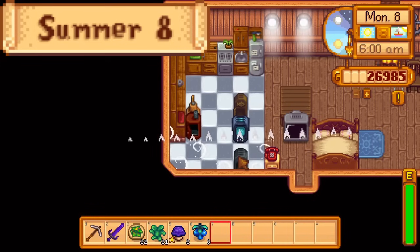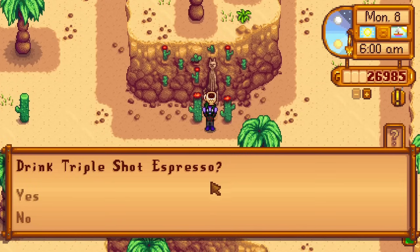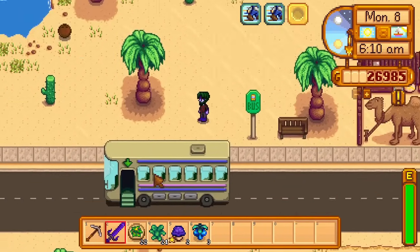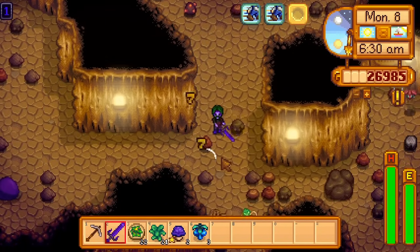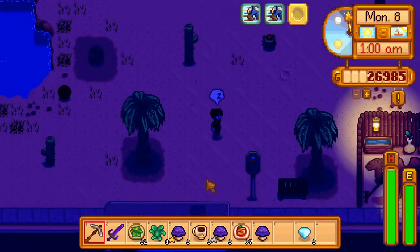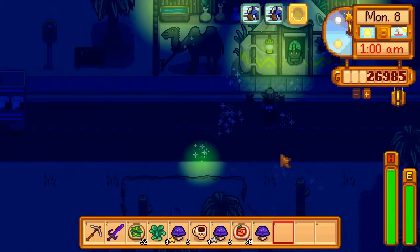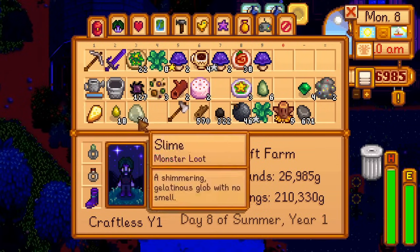Day 8 of summer. All I need today is a single red cabbage seed, so I warp straight to the desert and farm serpents and purple slimes while resetting floor 1 over and over. This day gets tried 5 times, and even on the 5th try I don't get a red cabbage seed at all. The thing that has me decide to keep the day? 6 jades — an above average amount, which means more ladders for much later on. The day will come when I need a rain totem from Skull Cavern, and extra ladders will make that easier.